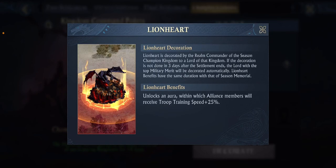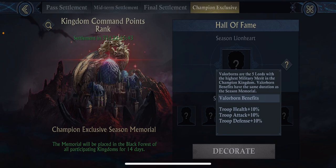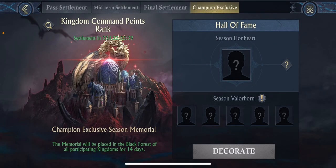For champion exclusive rewards, the leader gets the lion heart — they've changed this back and forth. The leader gets the lion heart, which is pretty much always Street. We only get this if we get first place in the whole thing. The valor born are the top five with the highest military merit, and that just defaults as soon as I appoint Street — it defaults to the rest of them.